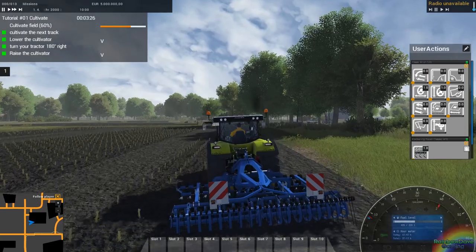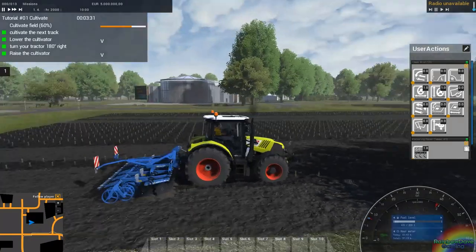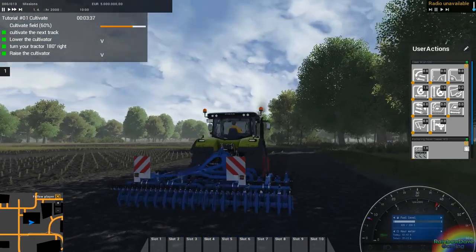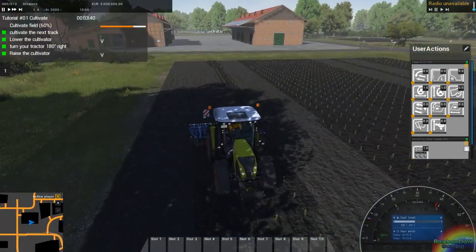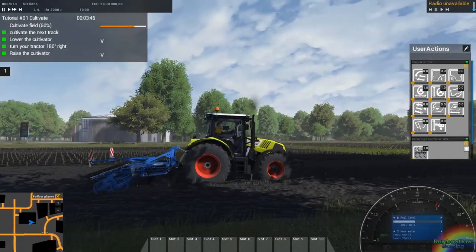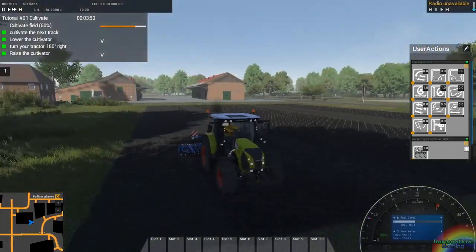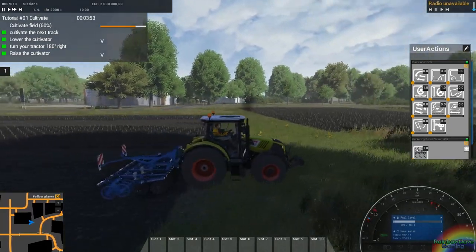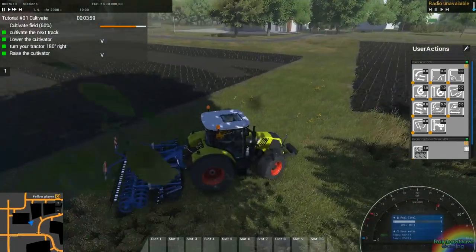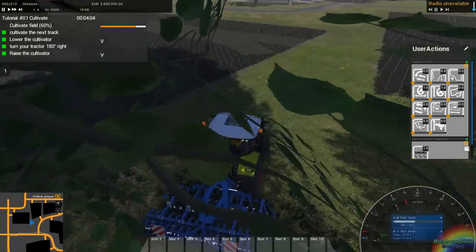I wasn't expecting this to drop the same day as the mod contest mods from FarmSim — it kind of came out of the blue. There are no animations as of yet... but wait, there are. The cultivator only works when it's actually cultivating — who knew? And it does dig into the ground. You can see it cultivating away and working the ground.